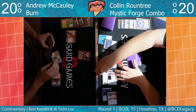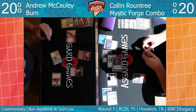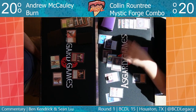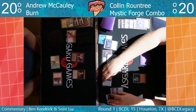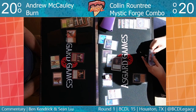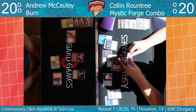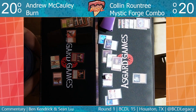That card looks like a Pithing Needle. I wonder what he needles here — probably Sunbaked Canyon. That's probably the only real needle target in the deck. Oh, and Eidolon — that's good too, really insulates against that card. If Colin can find another Karn he won't have as many creatures on board. Eidolon only gets spells with three mana or less, so there will be quite a few spells Colin can cast safely — but things like Lotus Petals, yeah.